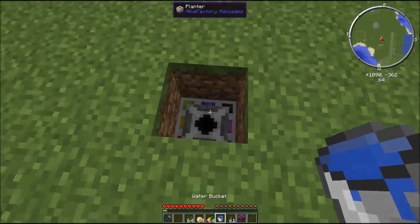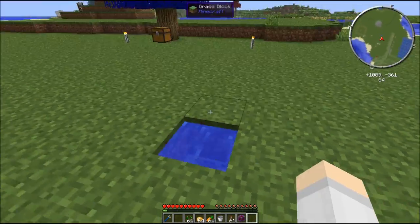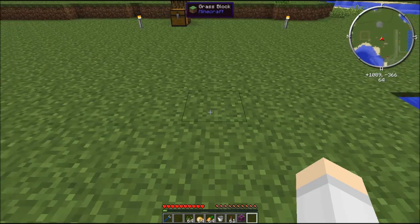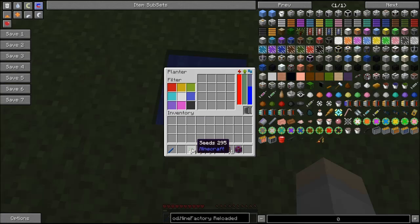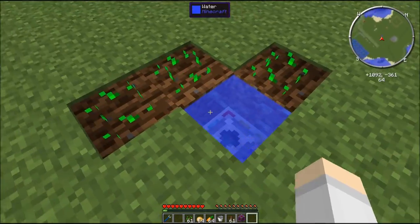The most efficient way to do this is to put the water right in the center like that, so you have your four tiles out from it that are able to be planted, which is pretty good. Let's put some seeds in here — and straight away you can see that they just got planted.